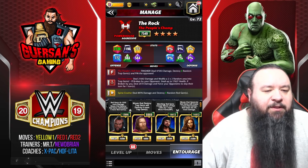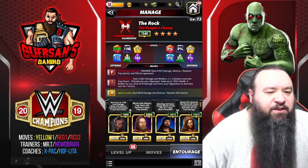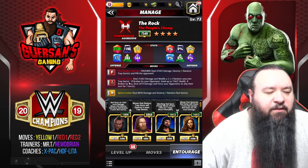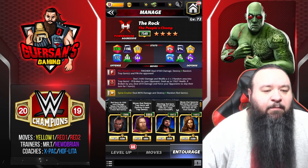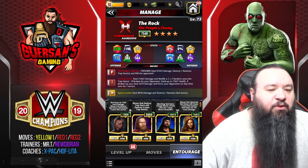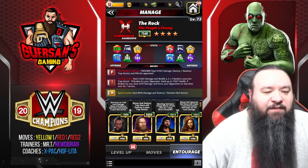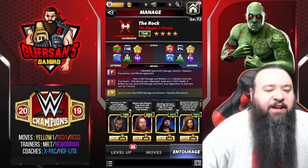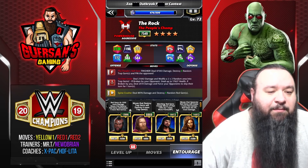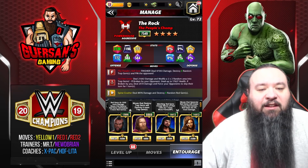A more common moveset would probably use Sting and Daniel Bryan, but I don't really feel the need for Sting. Getting the yellow will get me the red. Barrett is actually more common than Mr. T because Barrett destroys five reds, but my Barrett is only 3k so he doesn't have the 5k bonus at five. I get the same bonus I would with Mr. T, although Mr. T gives me an extra thousand damage on red, so I'd rather use that. For coaches I'm using Axe Pack and Lita.